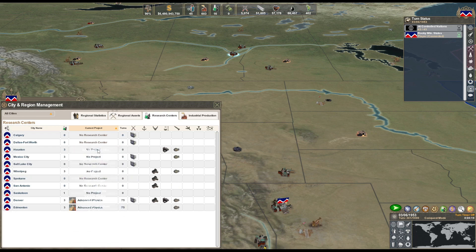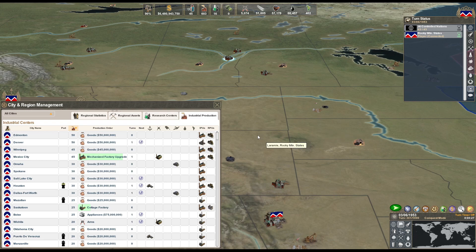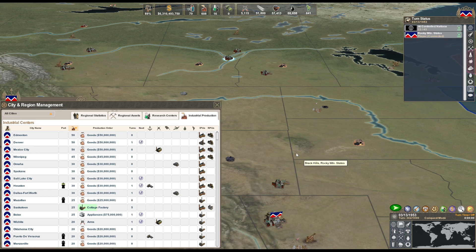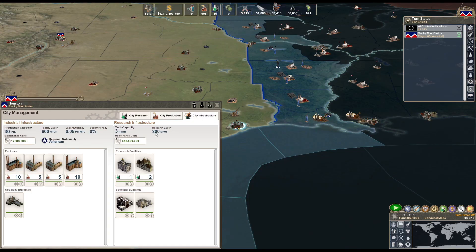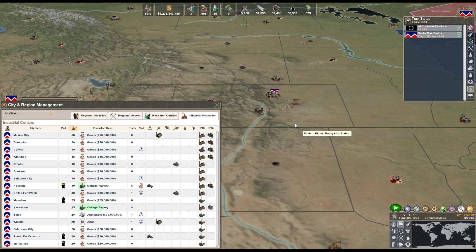Now Advanced Physics - that's gonna take 29 turns. It's getting longer and longer. Denver's the capital, that's why it has an extra amount of stuff. We'll be able to start that final cottage factory. I forgot what I was saying completely. All I really need to do is make enough money to maintain myself and then buy as much food as we want. Producing money from all these resource cities doing appliances is way cheaper than blowing manpower on farms.